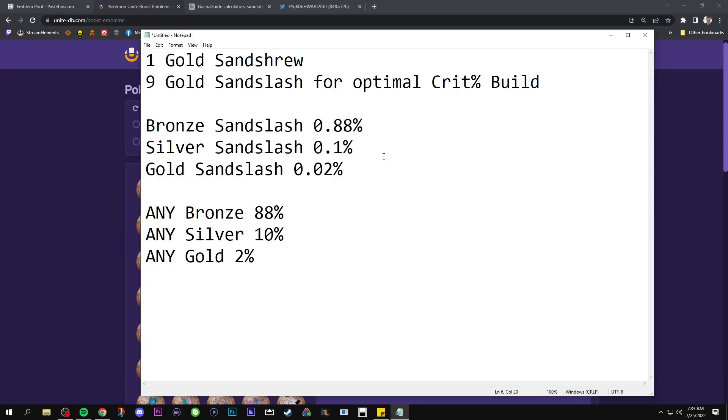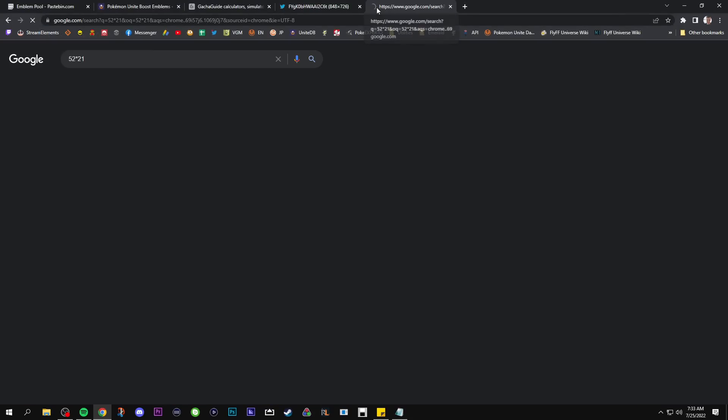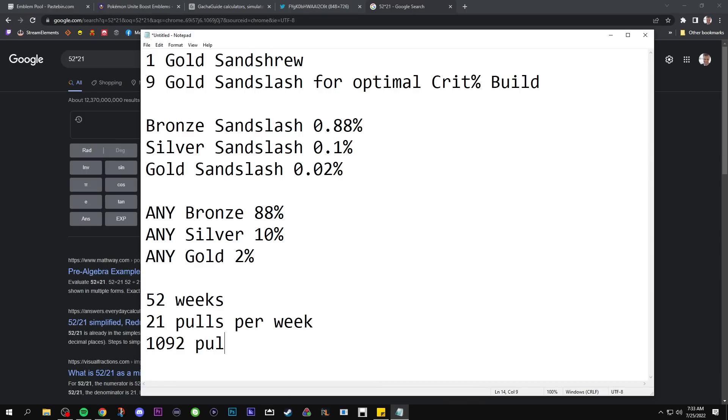Keep in mind 52 weeks in a year times 21 pulls per week equals 1,092 pulls. That's a lot of pulls, but you can only reach this if you log in every single day, use your free pull, and play the full amount required to earn 1,400 energy every single week of the year. That requires about 25 to 30 games per week — quite a lot. Your typical casual player is probably not playing 30 games of Pokemon Unite per week. But for this purpose, we'll say you're earning the max amount as a free-to-play player: 1,092 pulls per year.